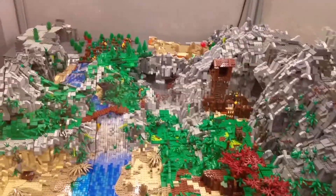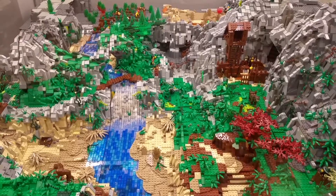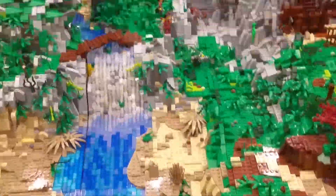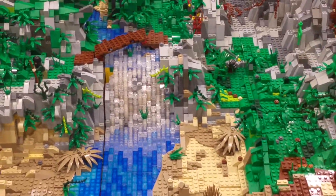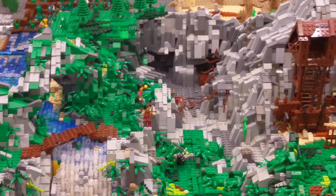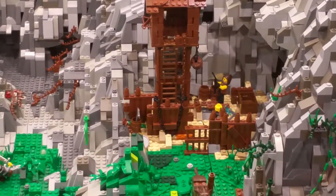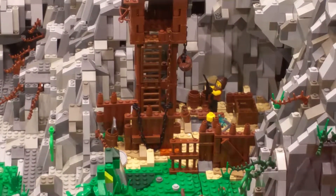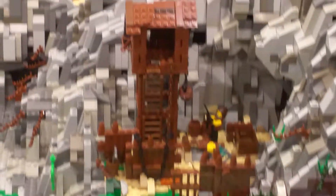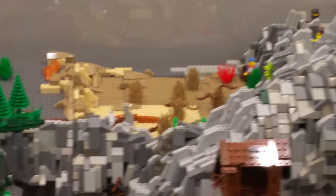There is a warrior with a silver sword and here is a waterfall — a very shiny, very nice waterfall. A lot of white clear pieces used. But we don't have a lot of white clear pieces. Not much, but it is still good.